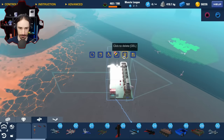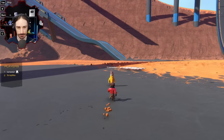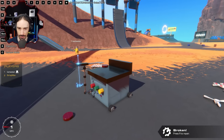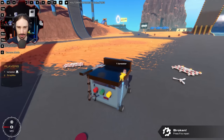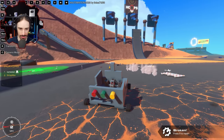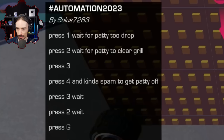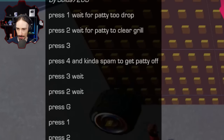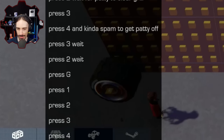The next one is by Solos7263. Oh, it's a grill! I think it's actually supposed to flip it in a weird way. Flipping burgers is child's play — this thing flips the whole grill. Press one, then press two, press three, press four, and kind of spam to get the patty off. Then one, two, three. This is a lot of steps — for automation, this is a lot of steps.